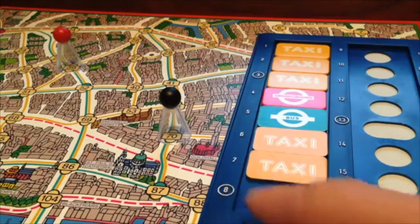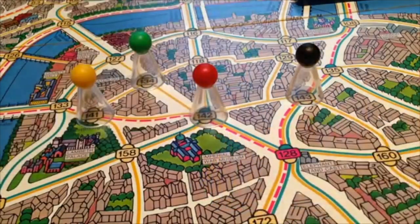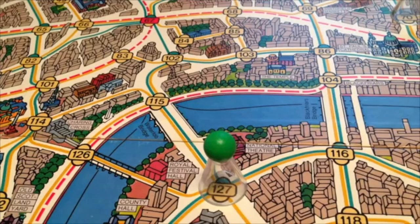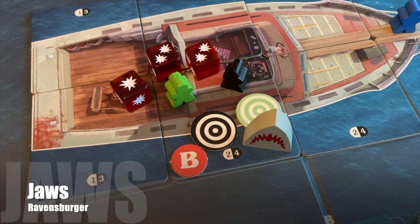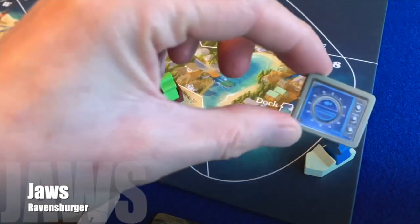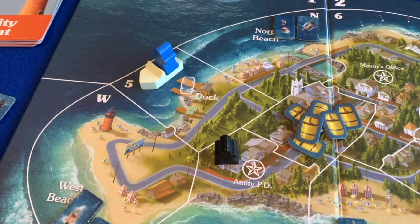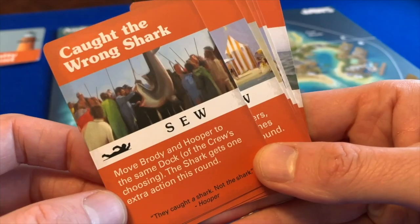Scotland Yard is very simple, quick to play, and really satisfying: you're chasing Mr. X around a map of London, seeing what modes of transport he uses but not his exact location — until every few turns he reveals himself. The players work as a team to hone in on Mr. X. I mentioned I really enjoy teamwork, and this is a great example of working together to catch that one player. I'd like to see more hidden movement games with a clever twist on Scotland Yard without added complexity.